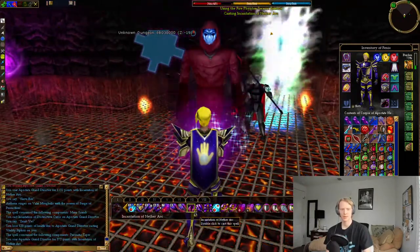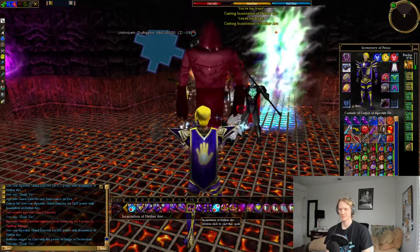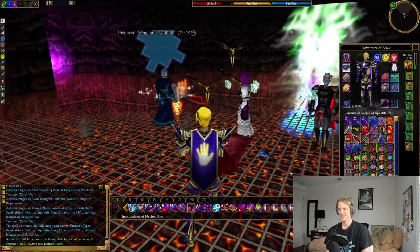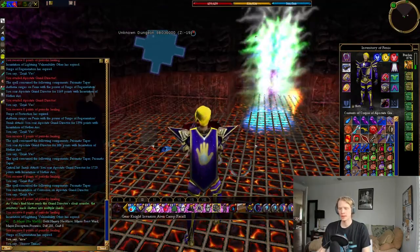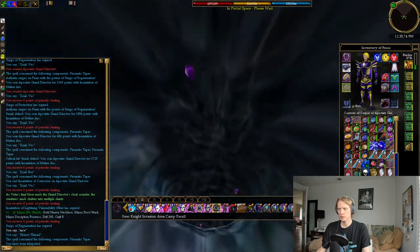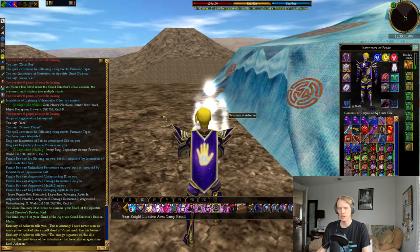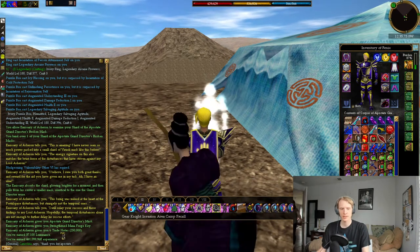Usually my summon just tears this apart, but we'll see who gets the kill. It's actually funny - my Tinker, who is also a two-handed combat guy, usually gets the final kill. Clav got it, so nice. There's going to be a blue shard on this that we're going to loot. I've got my shard. We're going to go back to the gear knight invasion area camp. I'm going to remember to switch out my trinket. Just going to hand the Shard of the Apostate Grand Director's Broken Mask to the Emissary of Asheron and we're going to get our rewards. 37,000 luminance, 461 million experience, and 6 trade notes.